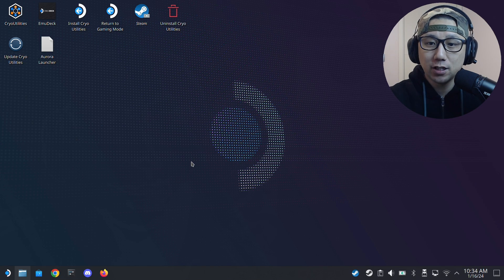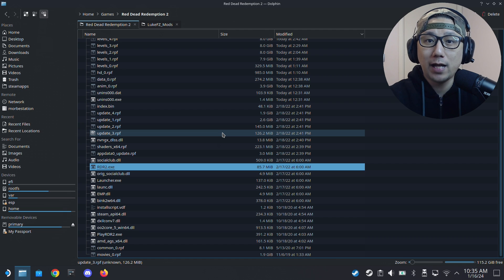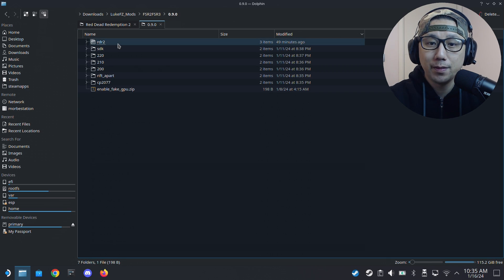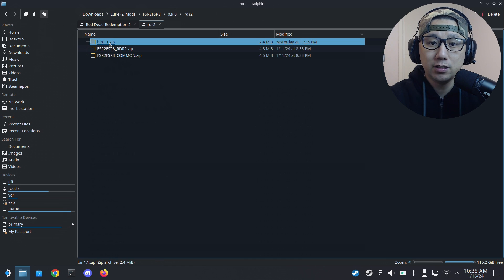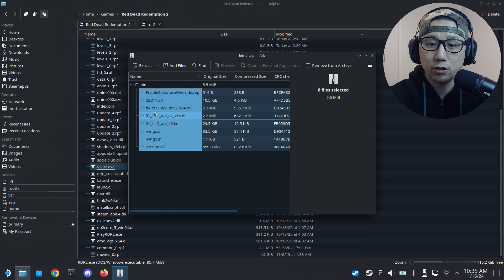Welcome back to my Steam Deck desktop mode. The first thing you need to do is locate your game folder — mine is at home/games/red dead redemption 2, where the rdr2.exe is. This is the folder where we're going to put our mod files. Here are my LukeFC mods and I'm using the latest version, which is 0.9.0 as of recording. I'll put the download link in the description.